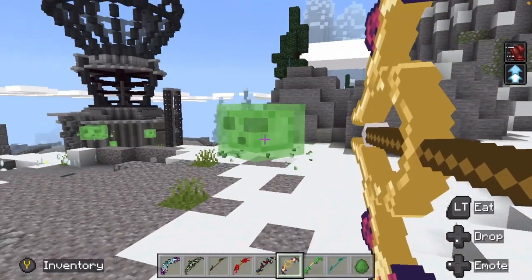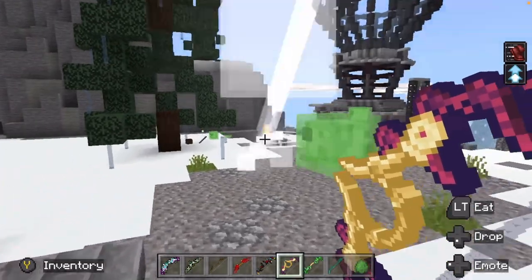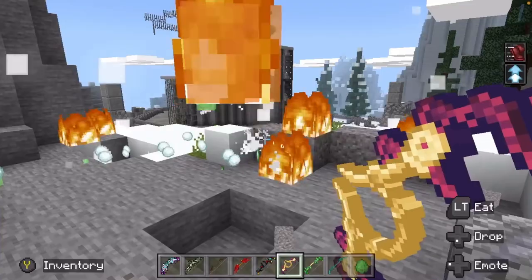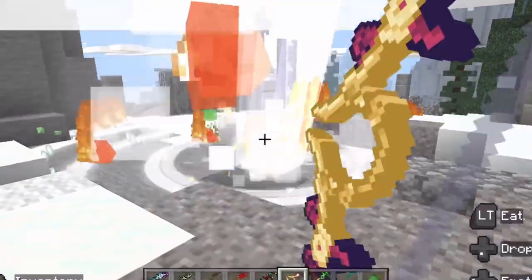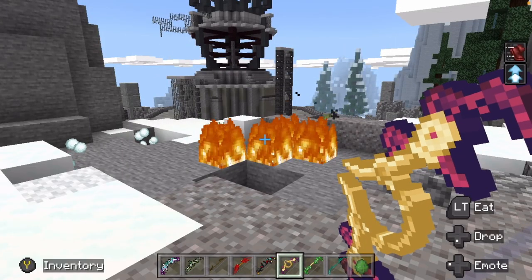The lightning bow — I wonder what it could do. It shoots lightning. But you can also do this with it. That was the lightning bow. Moving on.